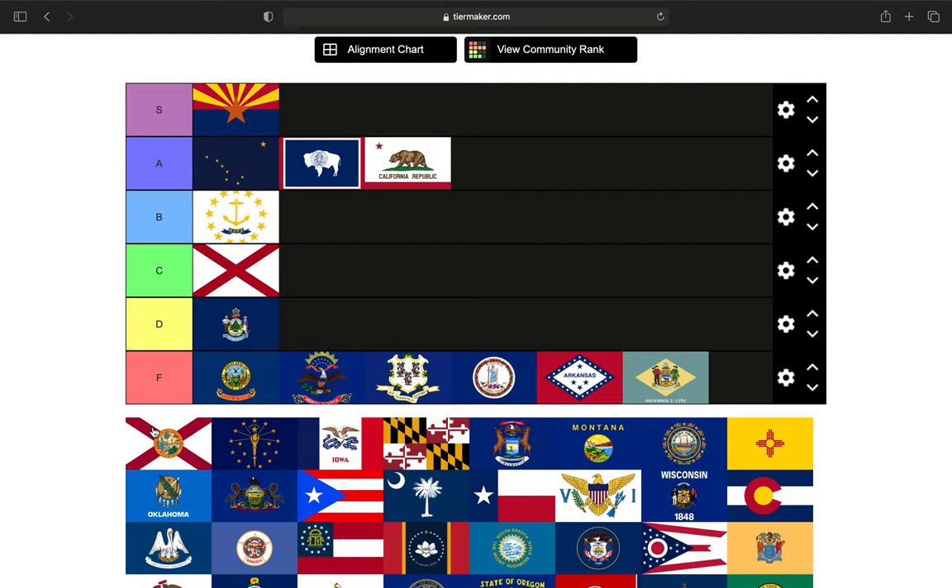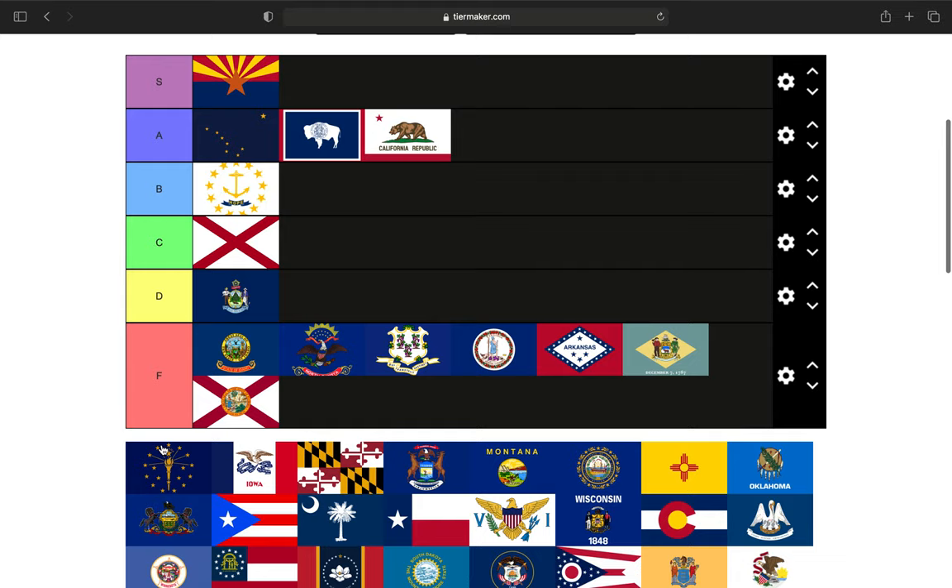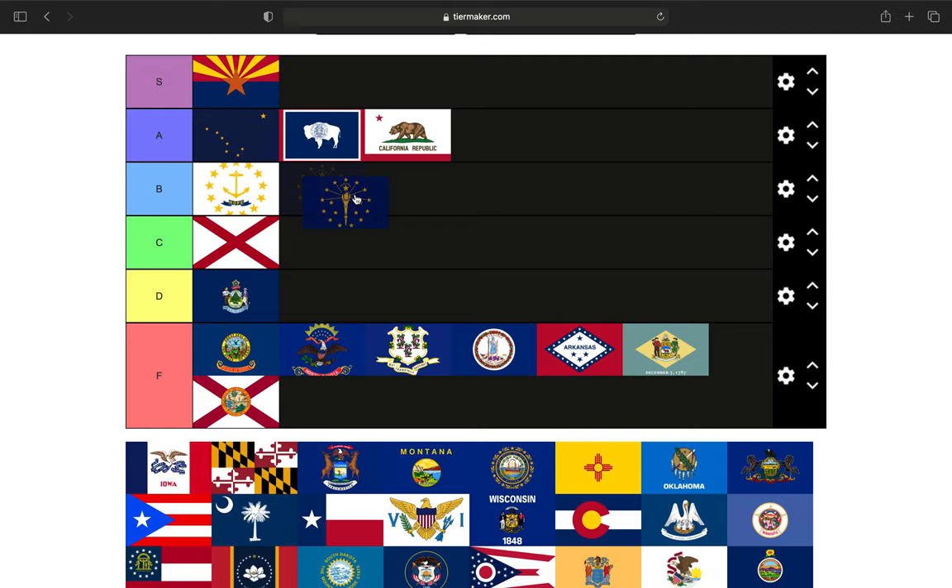Next up is Florida, which is almost an exact copy of Alabama's state flag — the difference is they put their state seal in the middle of it. I'm not a fan at all of the Florida state flag, it goes in the F tier. Next up is Indiana, the Hoosier State. It's got a torch followed by 19 stars — Indiana was the 19th state to join the union. I'm a big fan of this flag; it's going in the B tier.